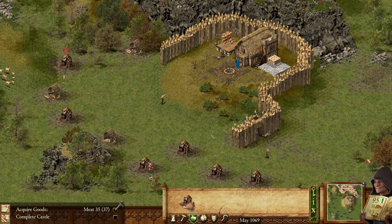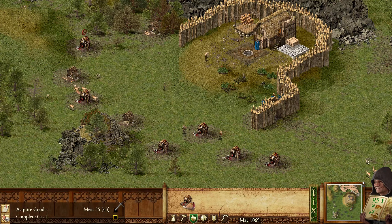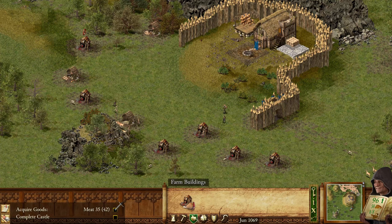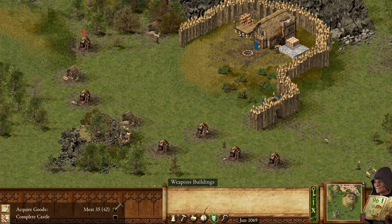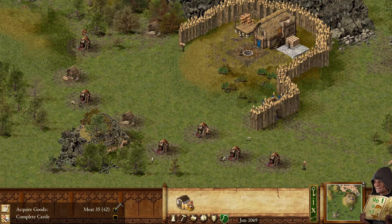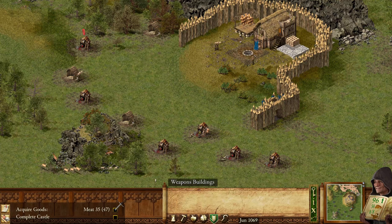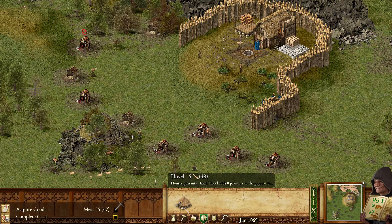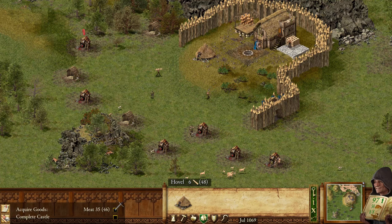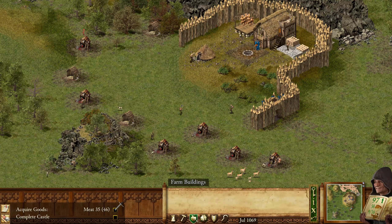A sneaky wolf. Complete the castle. No change in the treasury, Lord. What do you mean by complete the castle? Do we have something new to build? So the granary is in good shape, I guess we can build a hovel when it says complete the castle.